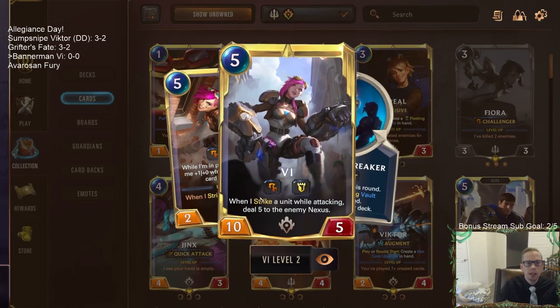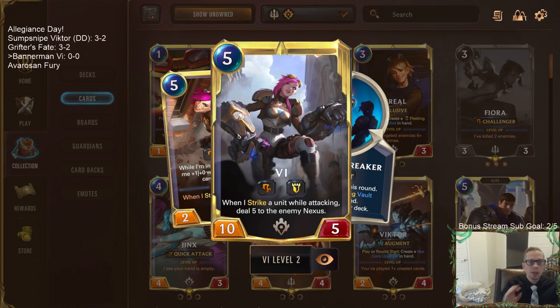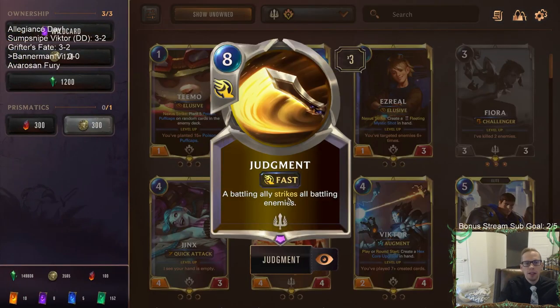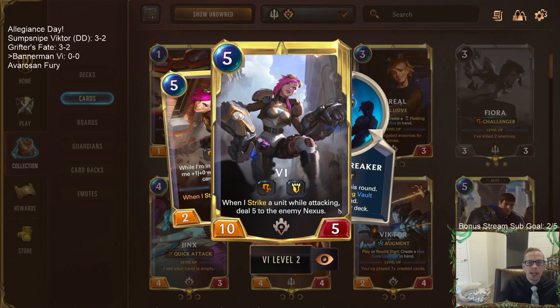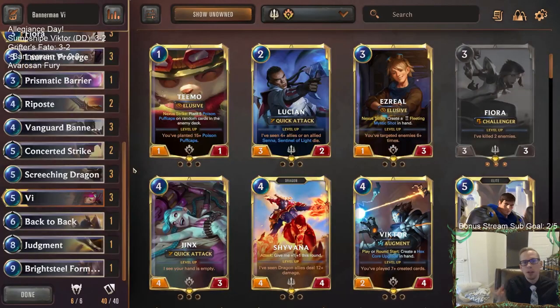Judgment plus Vi is pretty awesome too — if you put Judgment on a Vi and strike a bunch of things you'll strike for plus ten damage and level up Vi. Even better: if you have a leveled Vi attacking with three units and Vi challenges something, you can cast Judgment while attacking. Each time it strikes something that's five damage to the enemy nexus, so you can get a one-shot kill. It's really hard to pull off, but theoretically possible.